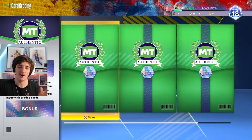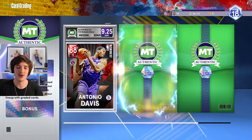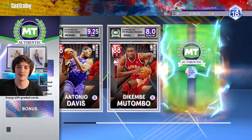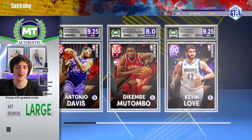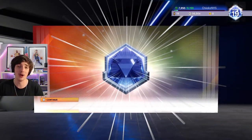Last episode I put three cards into the grading service. We get a 9.25 for Antonio Davis, which is pretty good — a Ruby card. We get an 8.0 for Dikembe Mutombo, who will sometimes be in our lineup, and a 9.25 for Kevin Love, who is currently in our lineup right now.